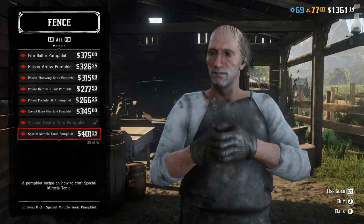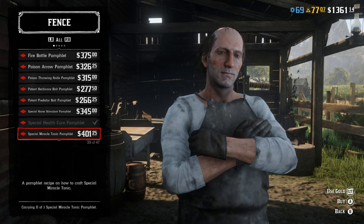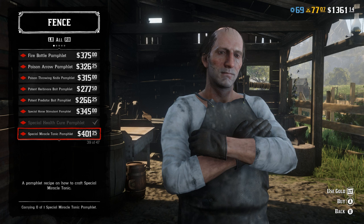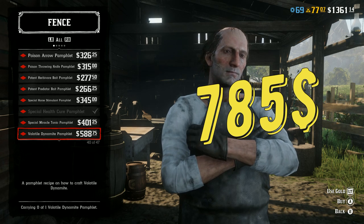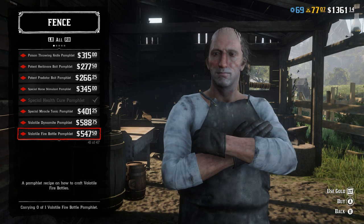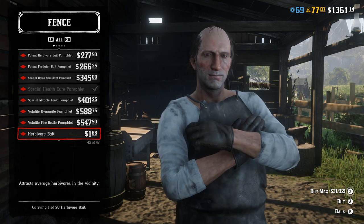Special Tonic fortifies all your bars to level 2. But to be honest I'm not sure whether you need it, because all you really need fortified is your health bar at level 3. This one is also kind of hard to craft — you'll need 6 pieces of 3 different herbs, so you'll waste a lot of time. The last two pamphlets are for Improved Dynamite and Fire Bottle, which increase the blast radius of dynamite. But dynamite is not that effective in real PvP, so I'm not sure it's worth spending that much money on these pamphlets.